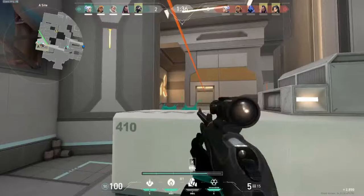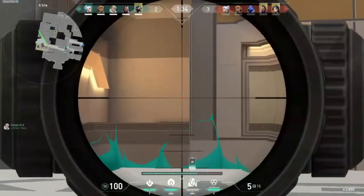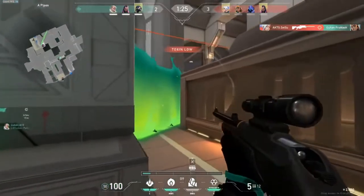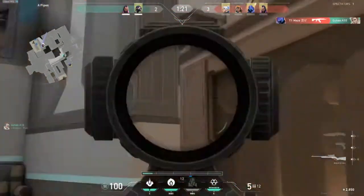Instead, when they peek from belts you want them exposed to as many angles as possible. It makes sense you're putting the wall because you're worried about someone coming from the A entrance, but the wall is too early — there's no way an enemy can peek this angle yet. People usually peek belt first because it's faster to get to. I would wait at least 10 seconds before putting this wall up.